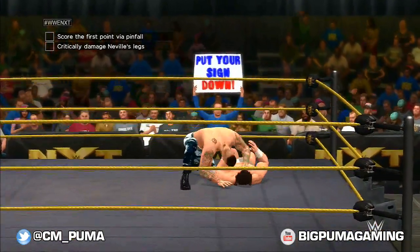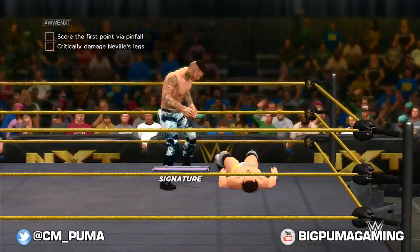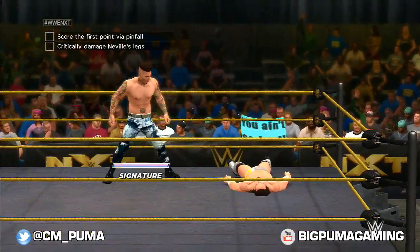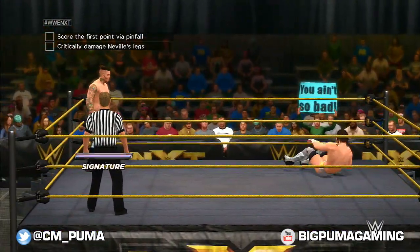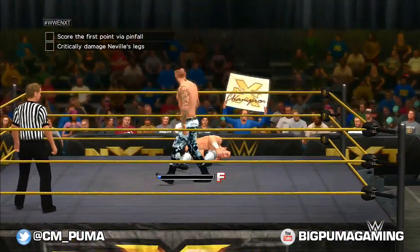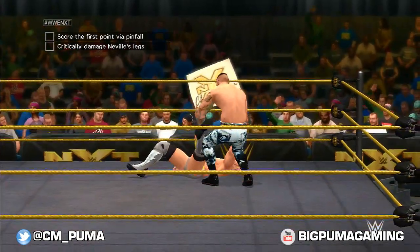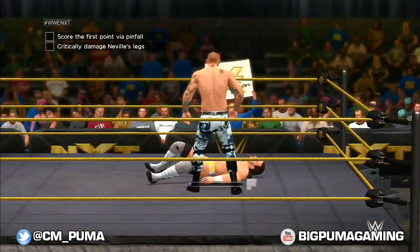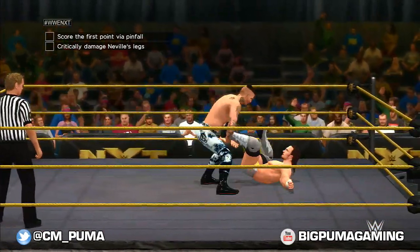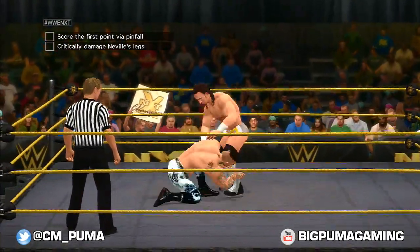Just blasting that dude in his dome — this tiny little elf-looking gnome. We've got to do the legs. It's a submission but it is a leg submission, so we're going to hit this. He reversed our finisher. Now he's got a Red Arrow that he might be able to pull out at any time — that's not good for us.